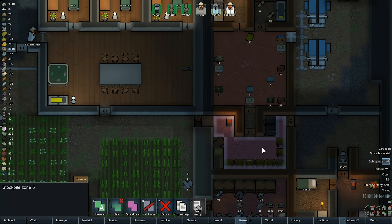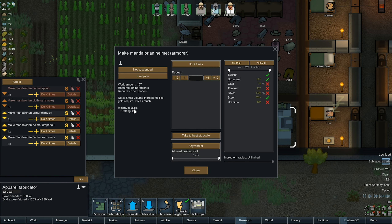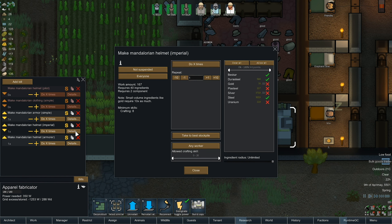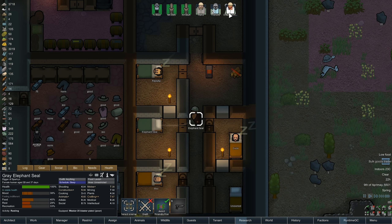At least you look pretty cool. I'm going to make some more. Let's have a look at the Imperial helmet and the armorer — do they still require the same? Steel, Dura Steel, Beskar — two components. It's two components for them all. Just be interesting to see how different they look.